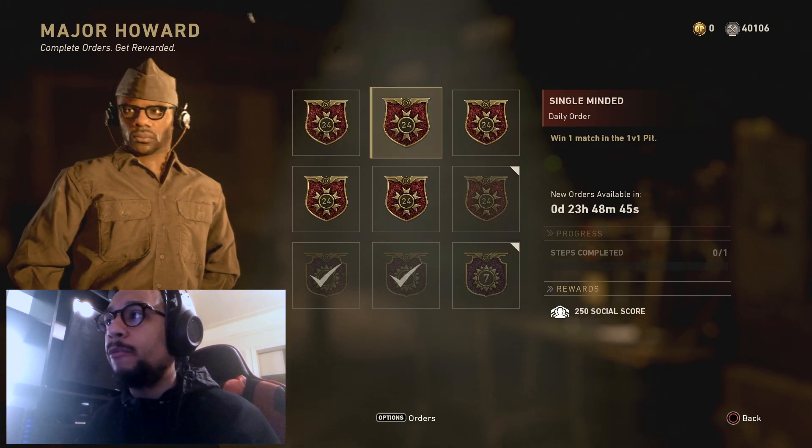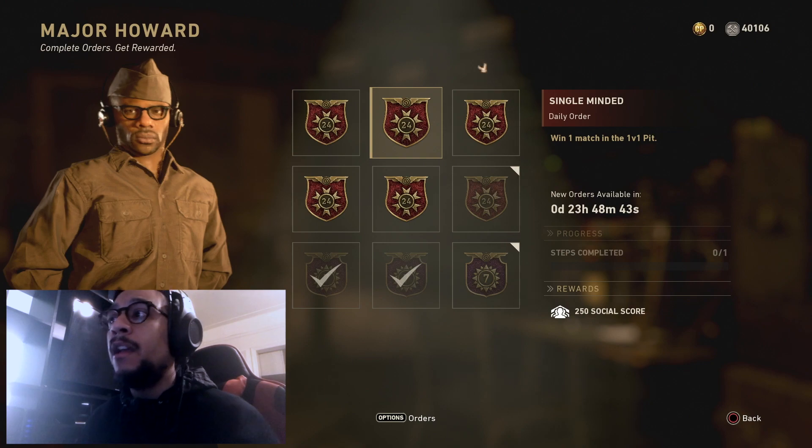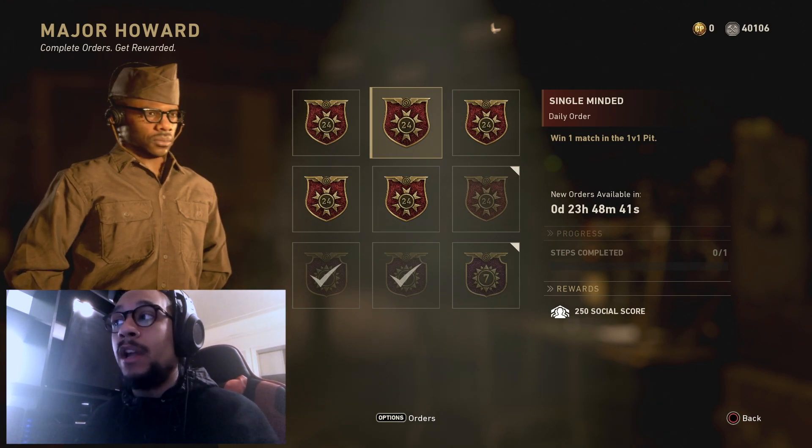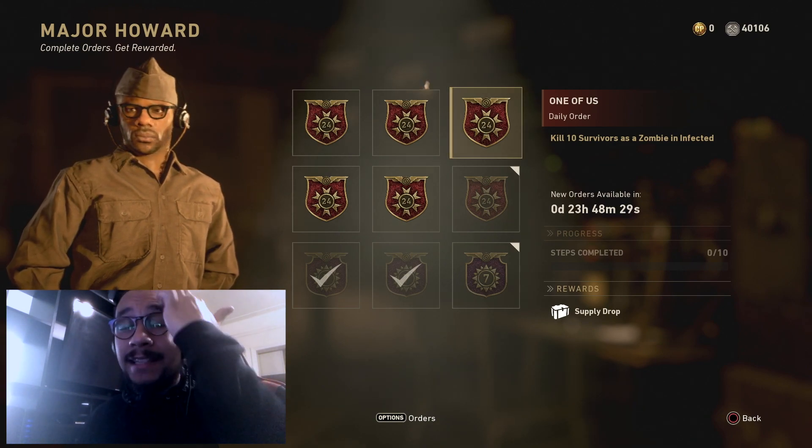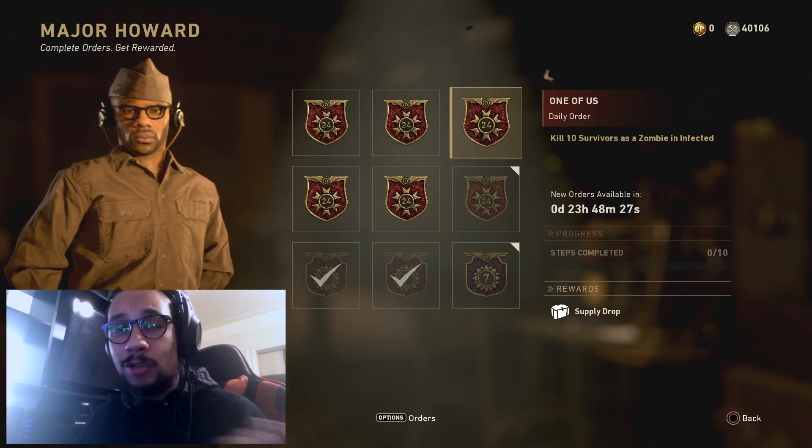Let me show you the rest of the daily orders. We also have 'win a match of 1v1 in the Pit' — pretty simple to get. Next up, kill 10 survivors as a zombie in Infected — really simple, just play infected and try to get some kills as a zombie.